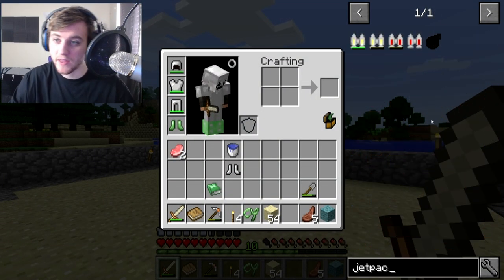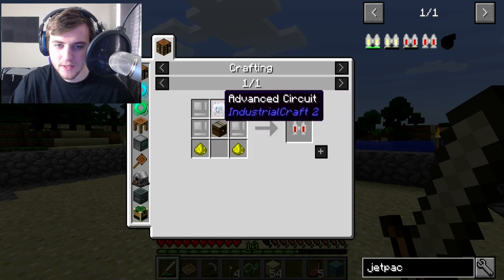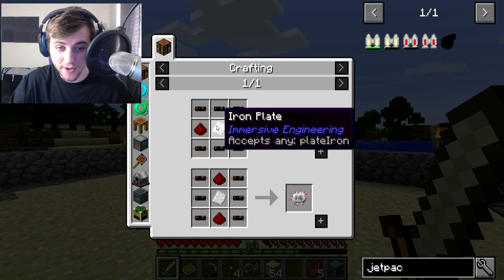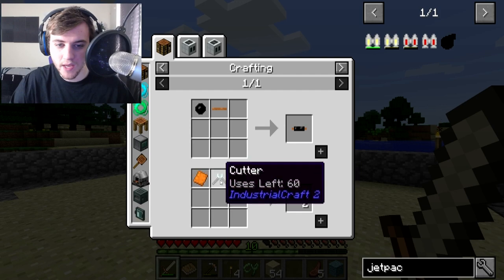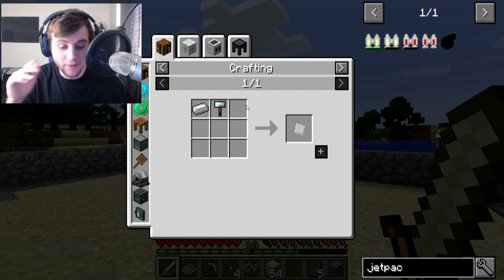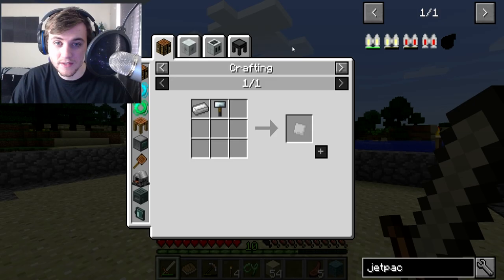There are jetpacks. Are they hard to make? I see this jetpack right here — you need an advanced circuit, and to make an advanced circuit you need an electronic circuit. To make that you need copper cable, which you need rubber for. You also need copper cable, and to make a cutter you need an iron plate. Wow, okay, that is a lot of work. So in a few episodes I will be making this, but we're gonna work towards that. We do need a smeltery if we want to make this copper and stuff.